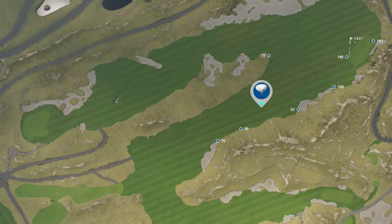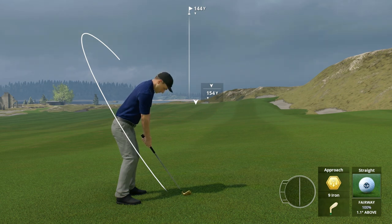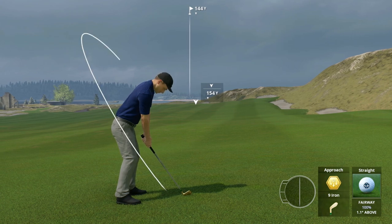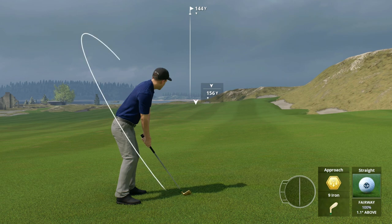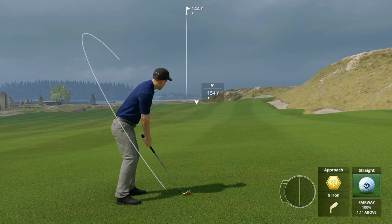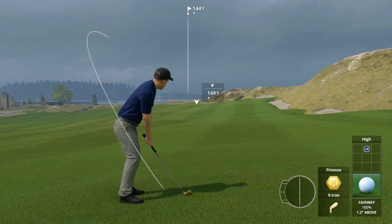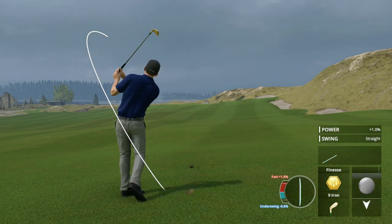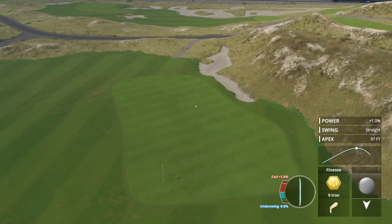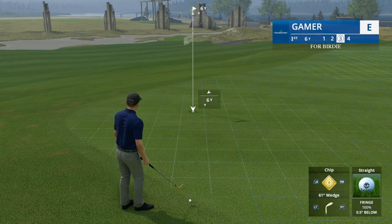144 yards left to the hole, pin just on the front edge - we actually played this pin location this week in career mode. For those who don't watch that series, I don't have green grids turned on, but in the simulation settings for online tournaments the green grids will be there. I'm going to attack this with the finesse shot, full loft. The wind is going to affect it just a little bit. Came up short - that wind caught it a little too much.